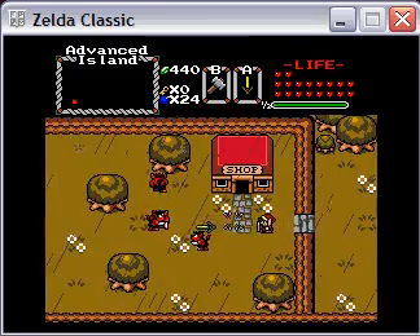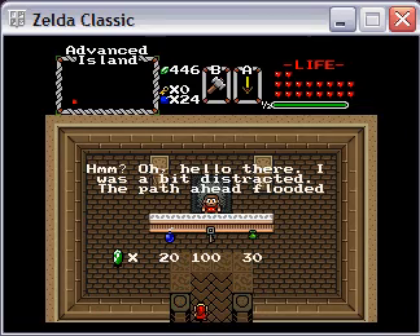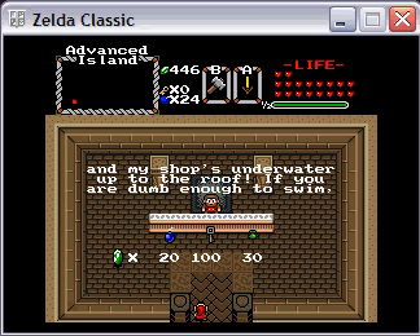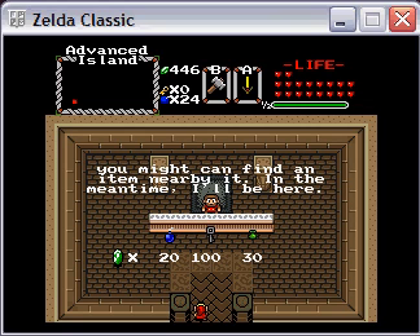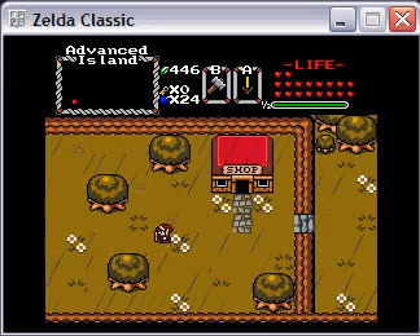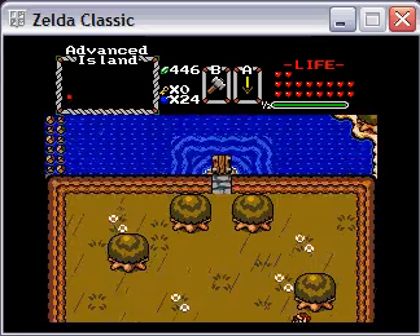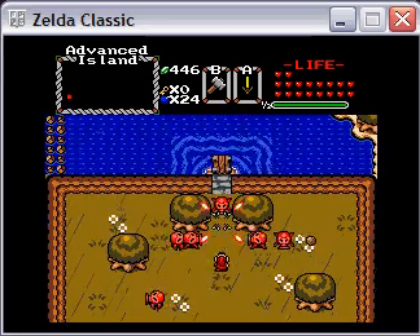There's a shop. Let's see if he's got anything for sale. Probably not, but he does have something to say. 'The path ahead flooded and my shop's underwater up to the roof. If you were dumb enough to swim, you might find an item nearby. In the meantime, I'll be here.' He ain't going nowhere. As usual, he didn't really have anything useful - he had bombs in case you needed it, but otherwise not too worried about that.